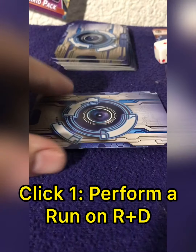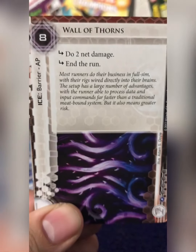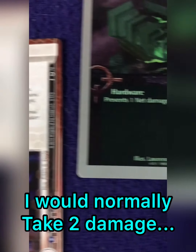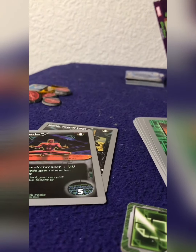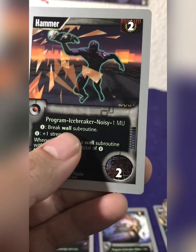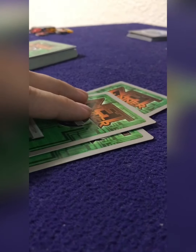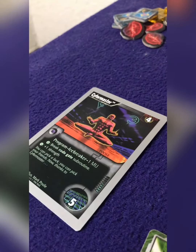Now it's time to run on the corporation's servers. I'm going to attack their R&D, which leads me into the Wall of Thorns — a five-strength ICE barrier that I unfortunately am not able to deal with. All I have right now is the Sentry Raptor. Because of this, I'm going to have to take two net damage, which will be one less because of the green knight surge buffer. If I take more net damage than I have cards in my hand, I lose the game. For my second click I draw a card — Hammer, a wall icebreaker. For my third click, I draw Gideon's Pawn Shop, a useful card for retrieving cards from my discard. For my final click, I spend two credits to play Gideon's Pawn Shop and take back one card into my hand.